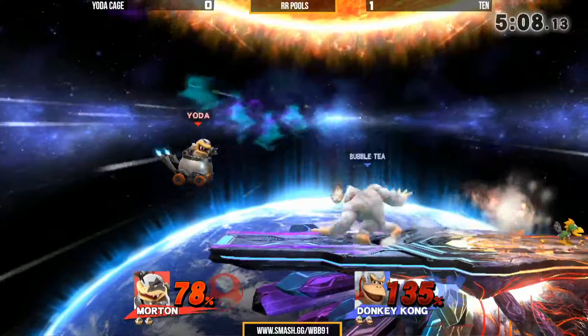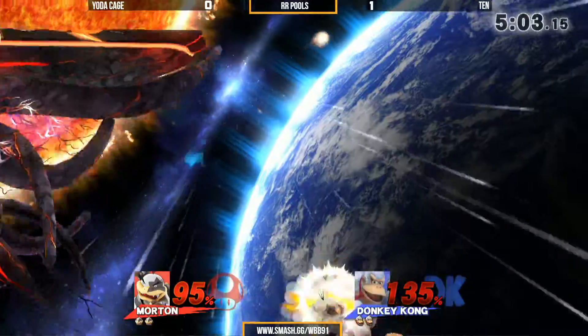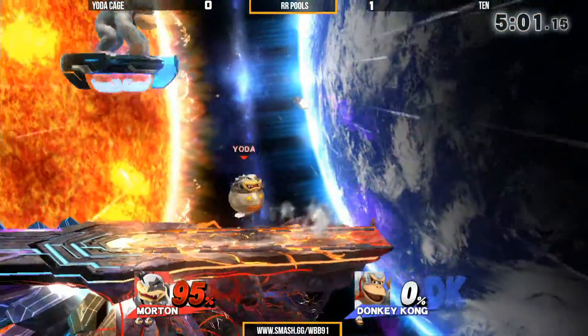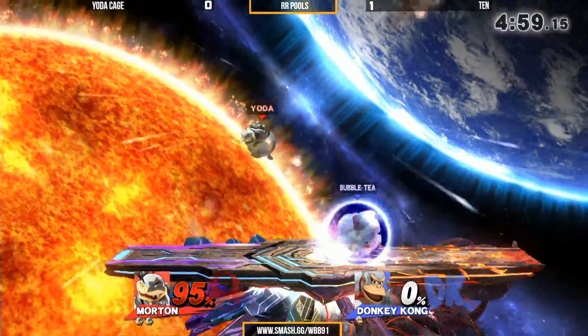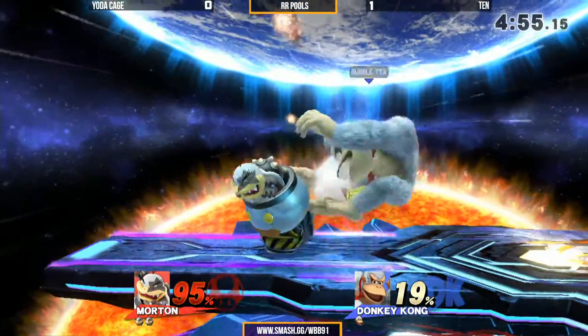Nice back air, trying to take center stage back. Good down tilt. Good back air again — it's like the entire DK move. And then the SD returns. Bring 10 down a spot on the PR. 10 should be 10. Why isn't 10 10 on the PR? I'm mad.